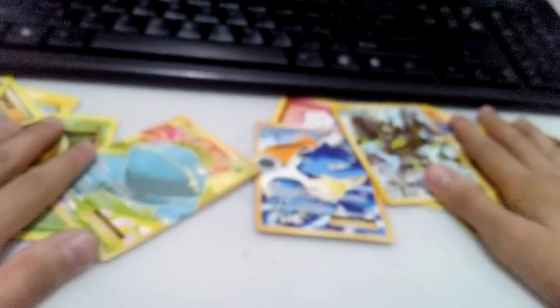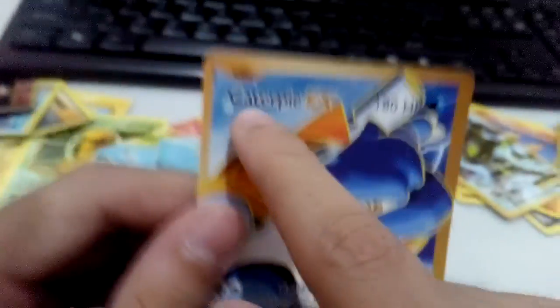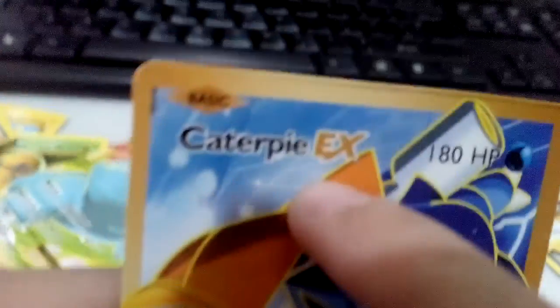Sorry guys, I skipped one — look at this funny thing. It's a Cutterpee? This is super fake! I just opened a fake card. Wait, I don't know if this is all fake, but this one is surely fake. It says Blastoise EX but look — it's a Cutterpee EX. That is super fake! I'm throwing it out because I hate fake ones.